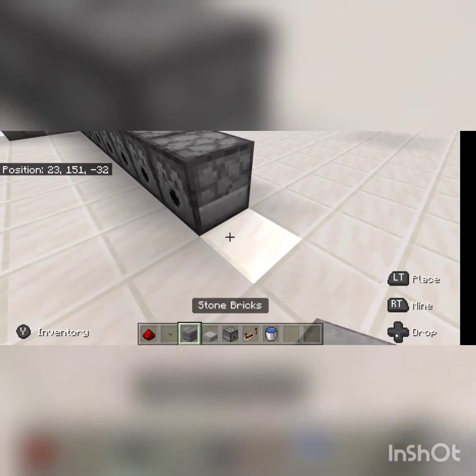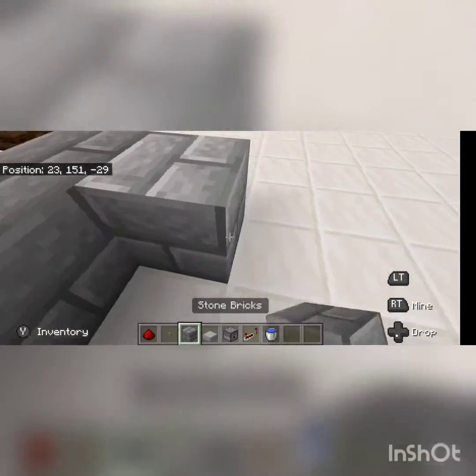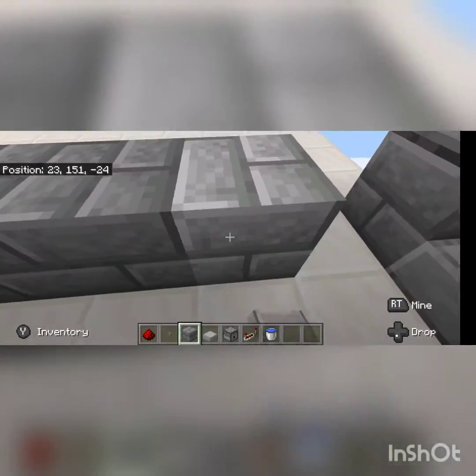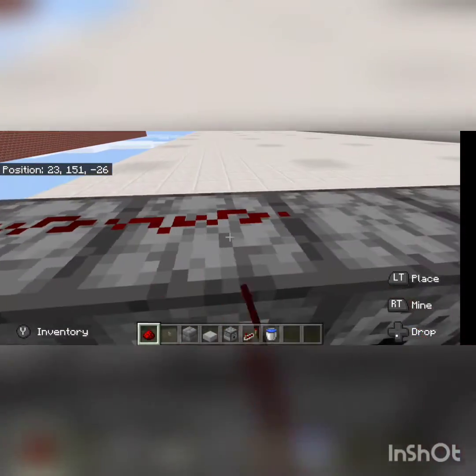Then take a building block and go 3 out. Then come on the other side and use the building blocks to go 8 out. Now take your redstone, crouch, and place it on top of every single last one of these.